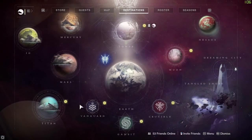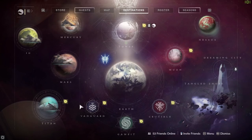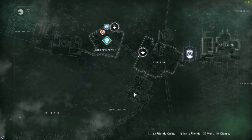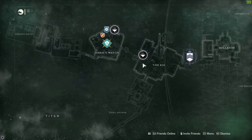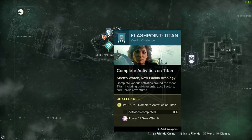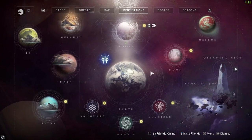What else is there to do this week? We've got the Flashpoint on Titan. The Flashpoint works by waiting for public events to spawn - whenever one spawns, go do it and watch this progress bar next to Sloane go upwards towards 100%. Once it reaches 100% you'll get some powerful gear at tier one. So the Flashpoint is on Titan this week.